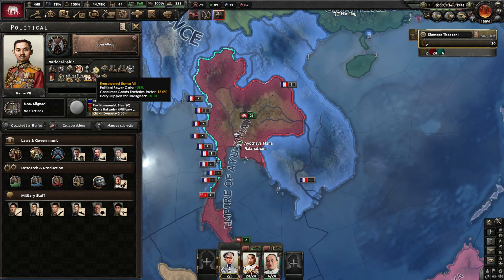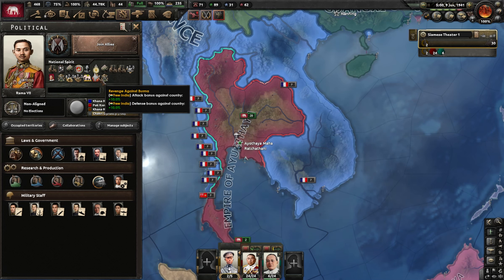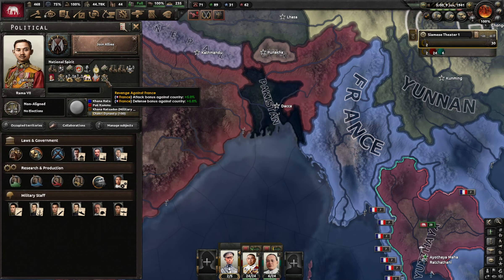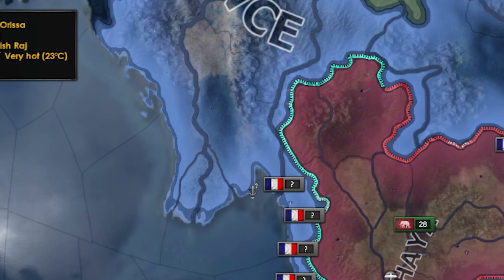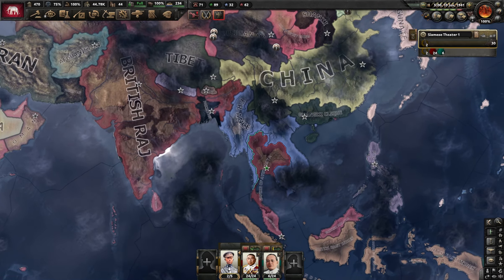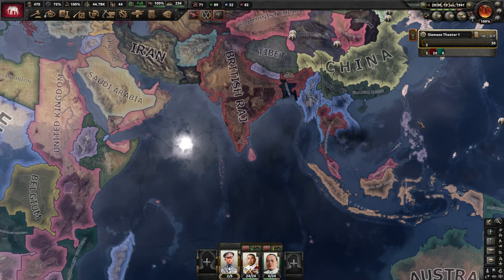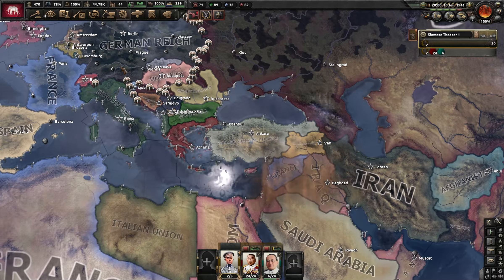Looking at my bonuses: leader cost reduction, army production cost reduction, recovery rate and attack, close air support production rate. For expansion I get permanent +10 attack and defense against Free India, plus attack bonuses against France (+5 attack, +5 defense) but only temporarily until June 8th '42. I can't expand into the Philippines either as they're Allied, so I'll just join the Allies and be good boy Ayutaya.